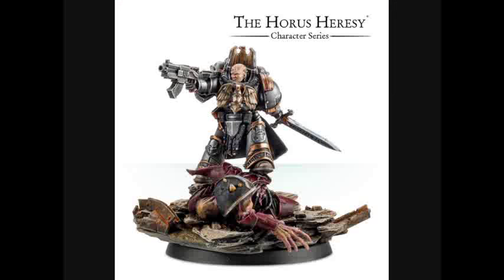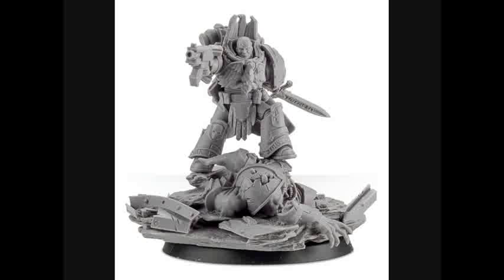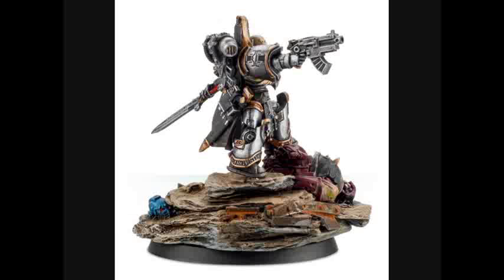From what we can see here, this appears to be Garrow during the Calth conflict when he comes to find Rubio, the former Librarian of the Ultramarines Legion, and they battle the Word Bearers. At his feet we see a slain Gal Vorbak. Garrow has his unmarked, uncolored armor of the Siglight and has cast away his former allegiance.